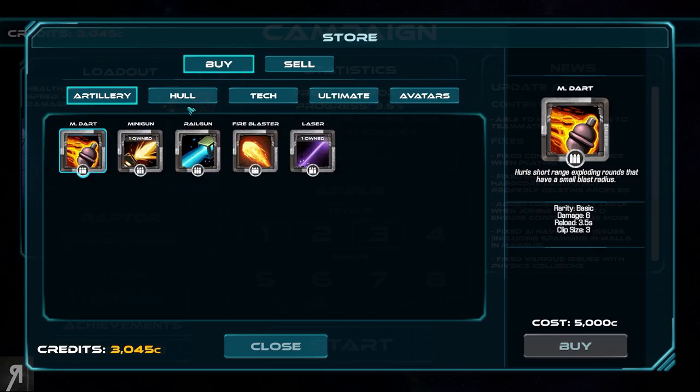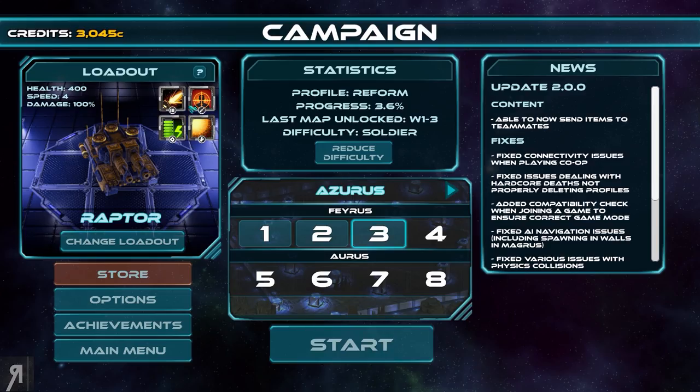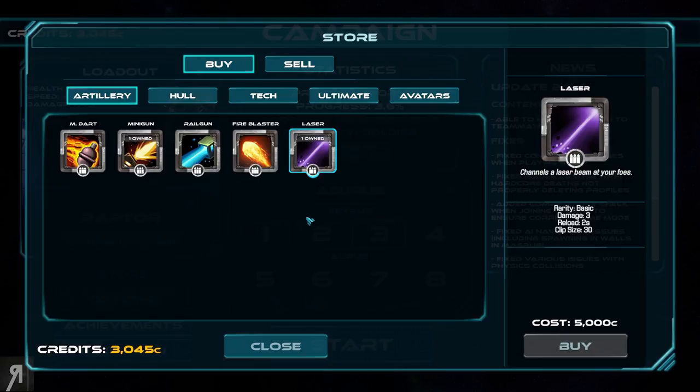I'm going to go to the store real quick and see if I can buy something else. What do I currently have equipped? I have sniper equipped on my right click — a quick powerful shot that deals heavy damage, 18 damage, reload of five seconds. Then there's a nova of projectiles around your avatar, a missile that deals damage to a large area on impact with an eight second reload, and a rubberized projectile that can bounce off surfaces and pierce through foes — that's 18 damage too, same as sniper. We're currently using laser which does three damage, reload of two. Railgun has six damage with a 1.5 second reload but it is one shot per 1.5 seconds.